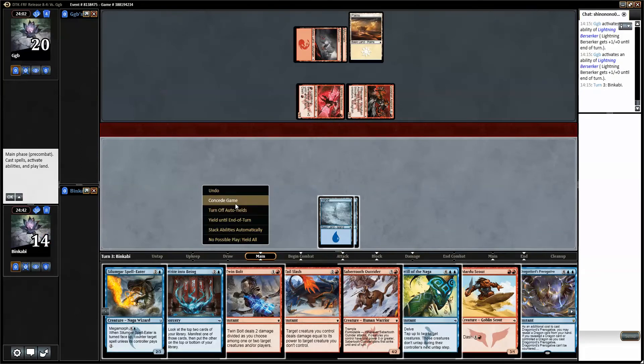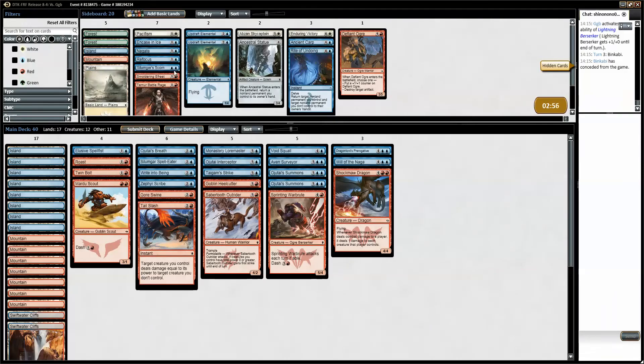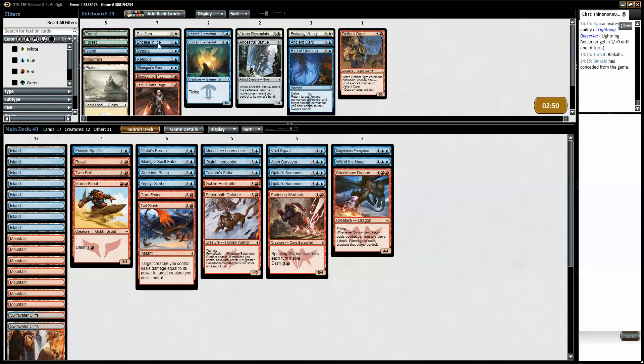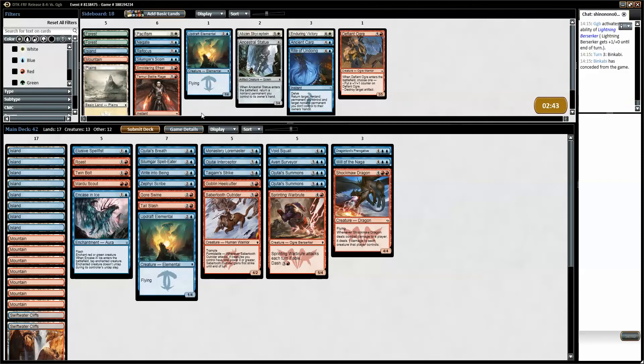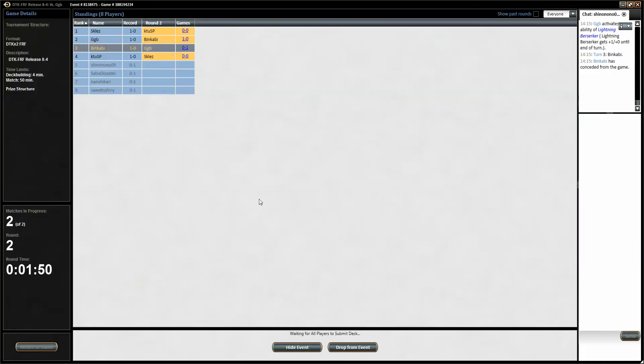Now we're just dead. There is no way we're winning that. Bring in the encased deniers. Sometimes that happens, and you might think I scooped too early, but I really did not. Dragon Lord's Procruciative could go, and probably Will of the Naga too — too expensive and doesn't do anything.